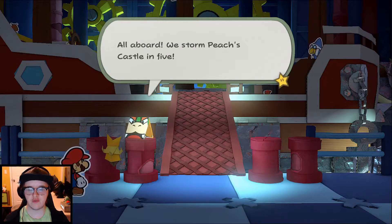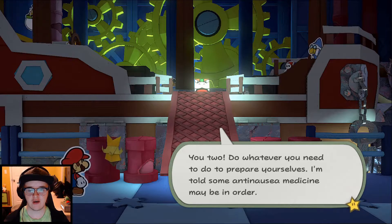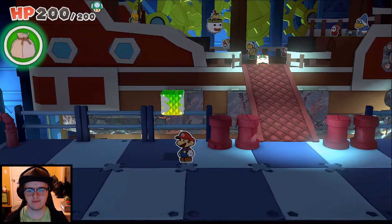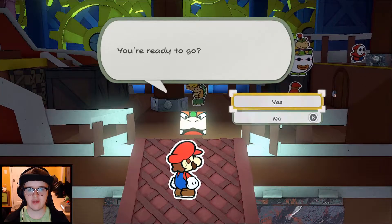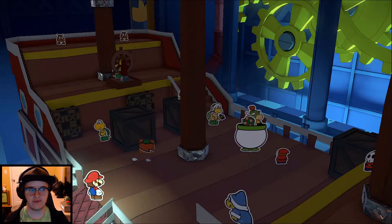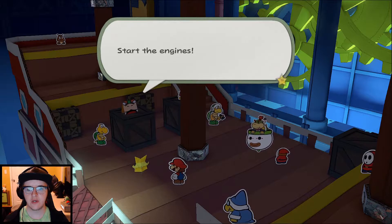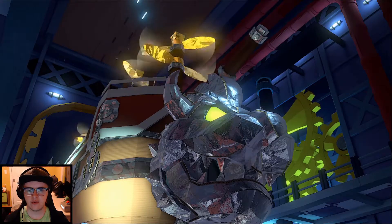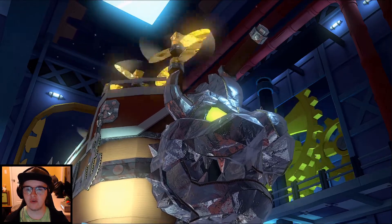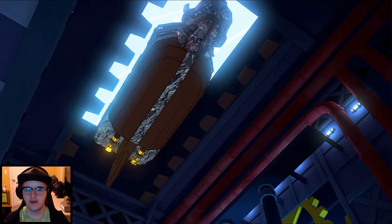All aboard — we storm Peach's Castle in five. Olivia says some anti-nausea medicine may be in order. Let's take a free save and make our way onto the airship, because we literally have nothing else to do. Let's do this. All right, start the engines. Starting engines. Up into the air we go! That's actually pretty cool — I was wondering how we'd get this thing out of here, but it just flies upwards like a helicopter. That's actually really smart.